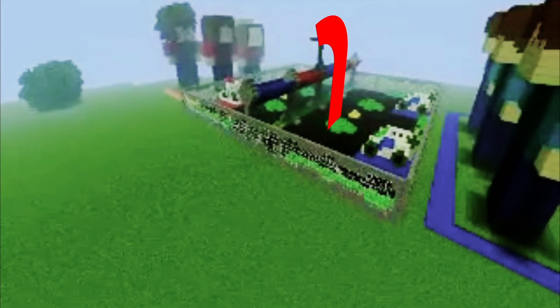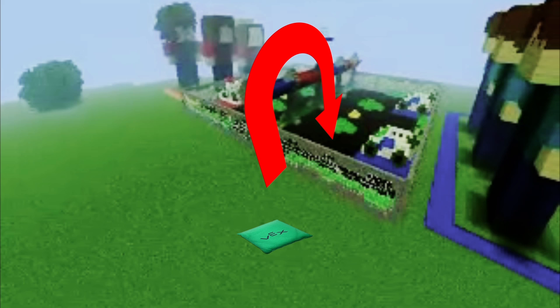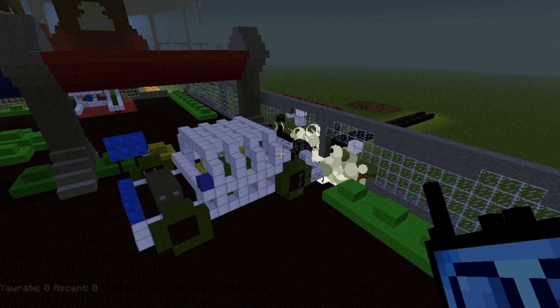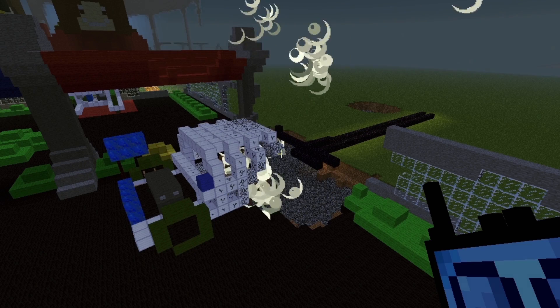Si un sac sort du terrain, il sera automatiquement remis en jeu par un arbitre. Il est bien entendu interdit d'endommager le terrain ainsi que tout le matériel mis à disposition.